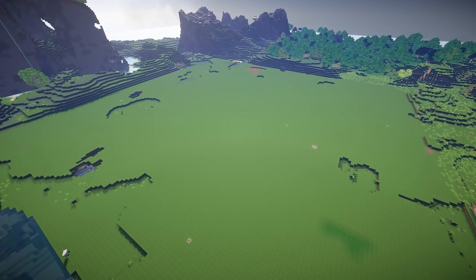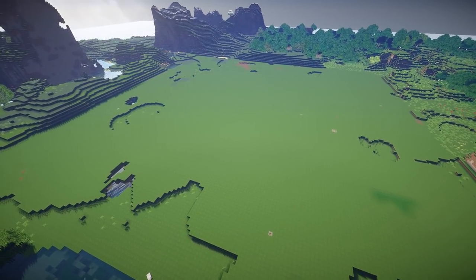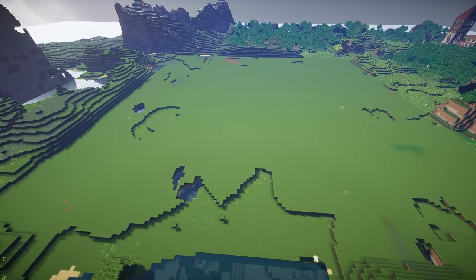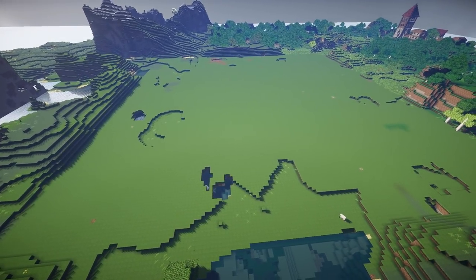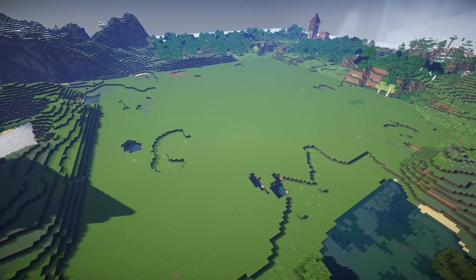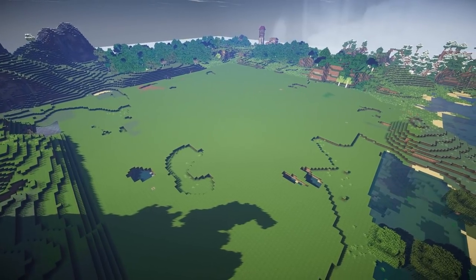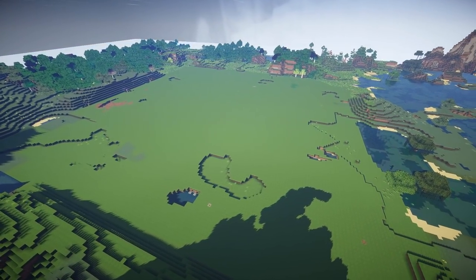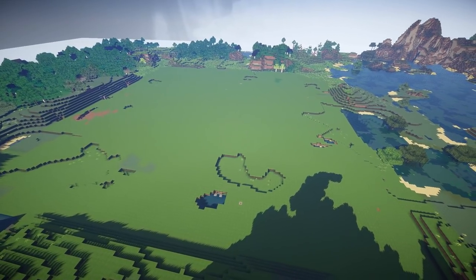Now out behind the village that I built before, I've set up this huge flat area. I used WorldEdit to make this an artificial square. I didn't just find a massive clear space out in the middle of nowhere — I had to pre-prepare this. I did that with WorldEdit: I just created a big column of air, smoothed it off, made the surface grass and trimmed up the edges.